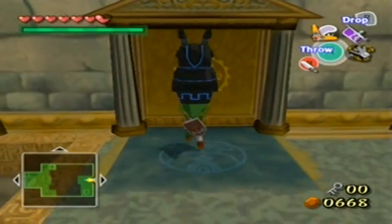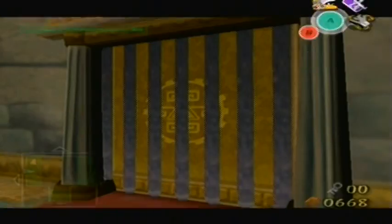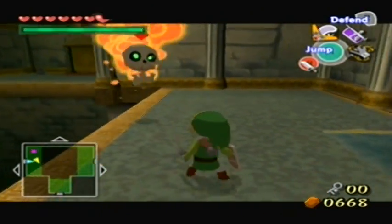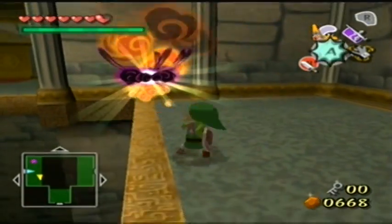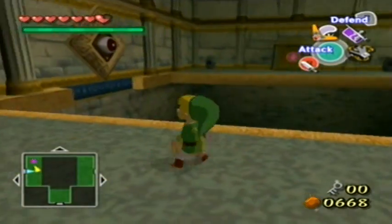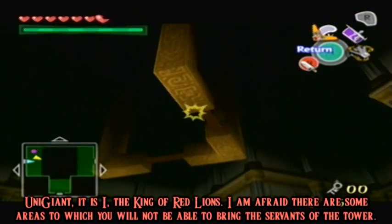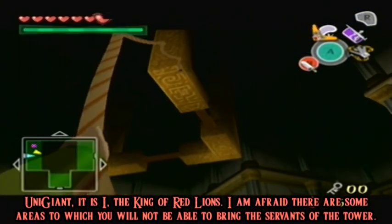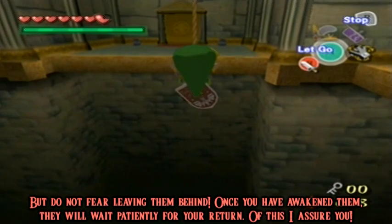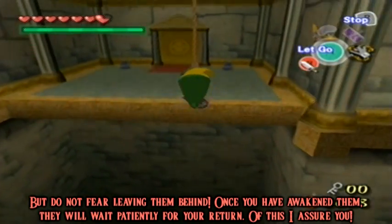We have to find some way to get him across this gap over here, but we don't have any magical bridge switches. We do have this one that opens up that door, though I'm not quite sure what's in that door because we haven't been there yet! I believe all the NPC says is don't worry about leaving the statue behind — he'll still be there, you just go on and do your thing.